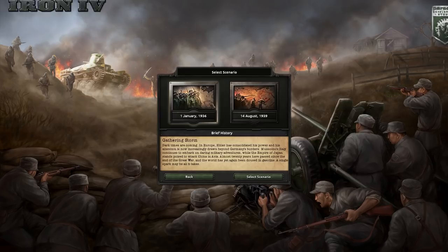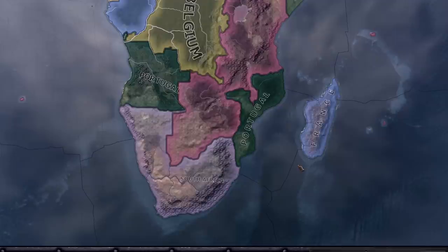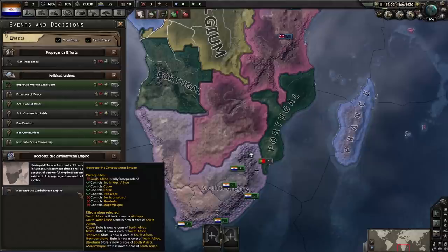It's FeedBankGaming back with another how-to-form-a-country series, and today we're going to be forming the African — it's got like four different names depending on what ideology you are. If you're a different ideology in Hearts of Iron 4, the name of the nation changes. In this case, it's called 'Create the Zimbabwean Empire.' This was the Zimbabwean Empire at its height. South Africa will be referred to as Mutapa. It's called the Zimbabwe Empire if it's fascist, but we're not going fascist.